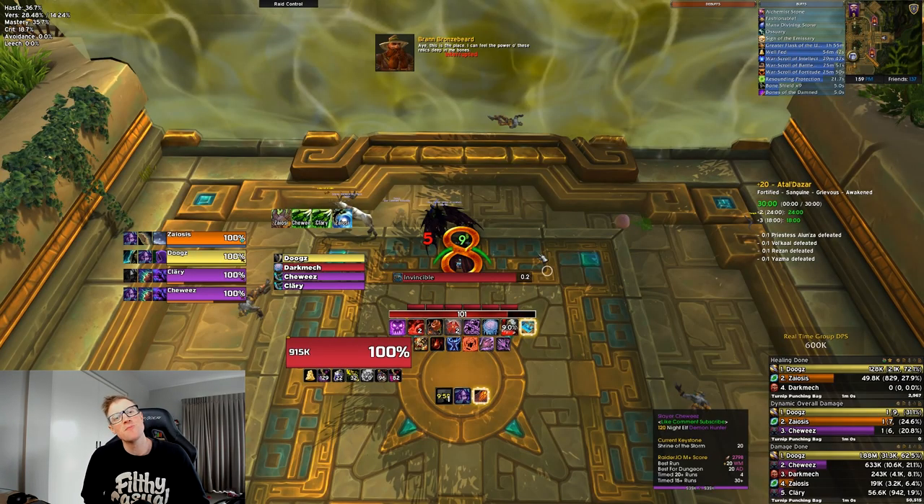Hey guys, what's up? It's Darkmech here and welcome back to another video. Today we're covering off Atal Dazar in my Mythic Plus guides. These guides are mainly designed for newer tanks moving into the plus 10 bracket to be comfortable dealing with the new season of Fixes Awakened - what kind of route to take, what to do with your obelisks, and how to manage some of the pulls throughout this dungeon. It is not a full dungeon overview, but it is aimed at arming you with the confidence to get through the dungeon with a general route that works on both Fortified and Tyrannical.